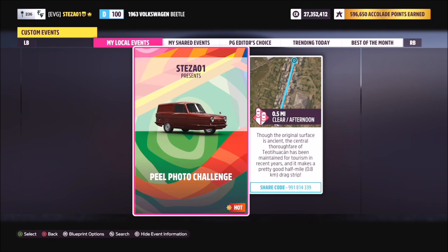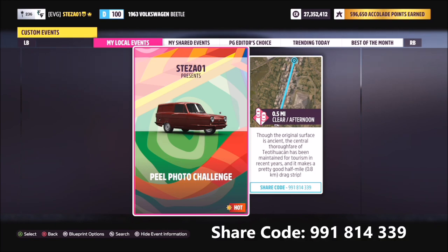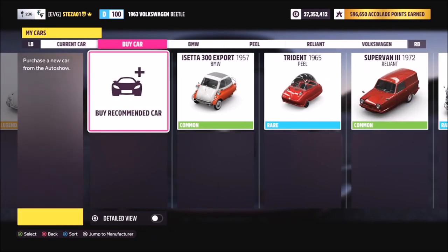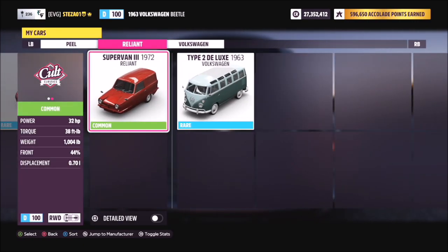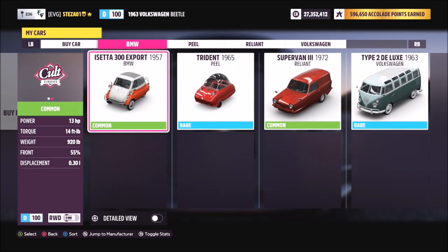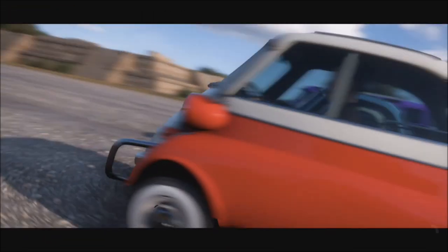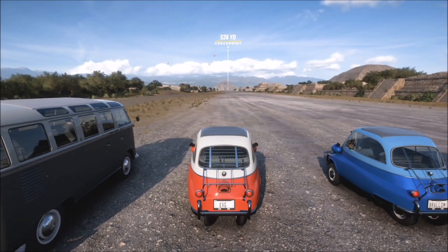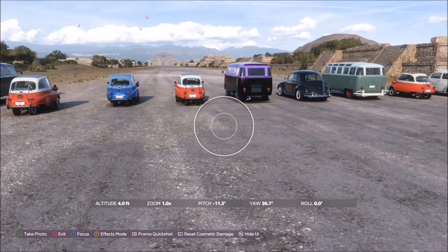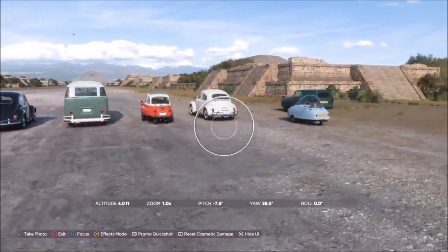If you don't have it, go to the drag race and find one I created called 'Peel Photo Challenge.' The share code is 991 814 339 and that's available for everyone to use. I've picked out a few cult classic cars that are the same level as the Peel Trident and included the Peel Trident in the race as well. You should have some of these cult cars in your garage, and if not they'll be cheap to buy.